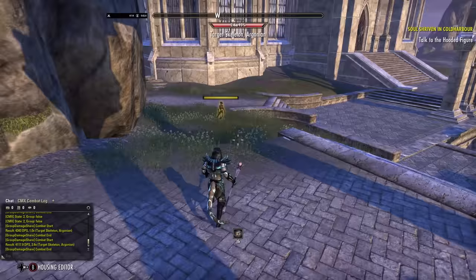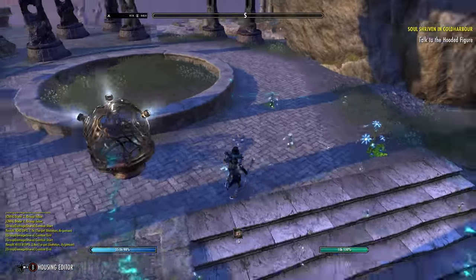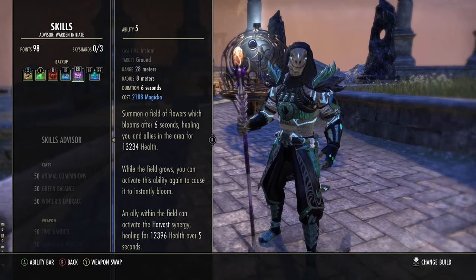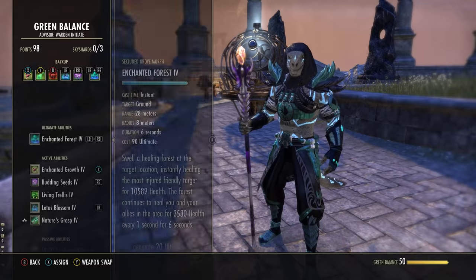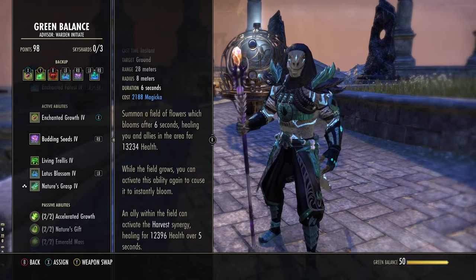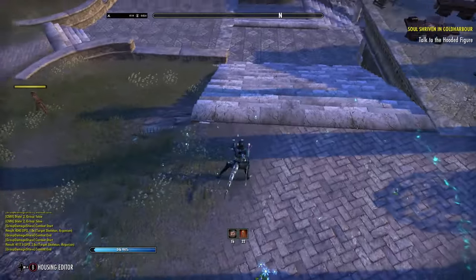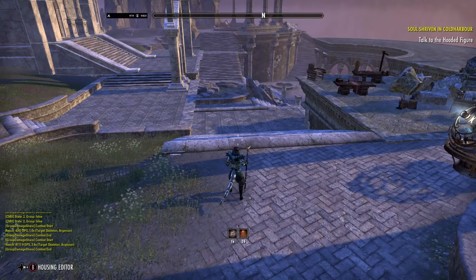Next is Budding Seed — your AoE burst heal and synergy, from the Green Balance skill line, second ability to unlock, morphed from Healing Seed. You place a large circle on the ground and after 6 seconds — or when you reactivate it — everyone inside takes a massive heal. It has an 8-meter radius. Allies can take a Synergy from it, healing themselves for 12.3k over 5 seconds. With our healing-done bonuses, the flat heal says 15-16k but it can crit way over 30k. In an emergency, place it and immediately reactivate — everyone gets healed.